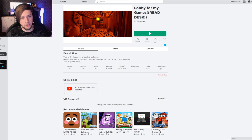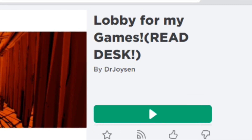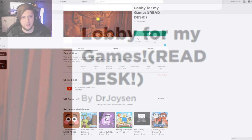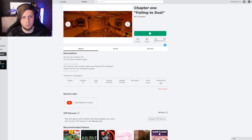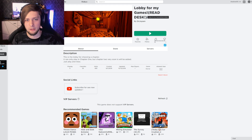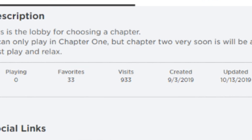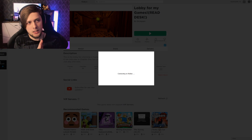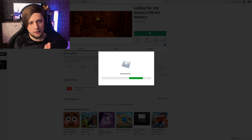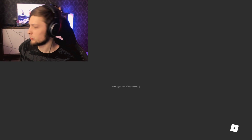So the first map we got is by Dr. Joyson. It's called Lobby for My Games. I think that's the same one by him — Chapter 1. So I guess we just go to the lobby, because that's probably gonna include all the pathways to the chapters. This game isn't too popular, but maybe when people see this video we're gonna check it out. That's one of the reasons we're doing these videos — to give some exposure to some talented creators.